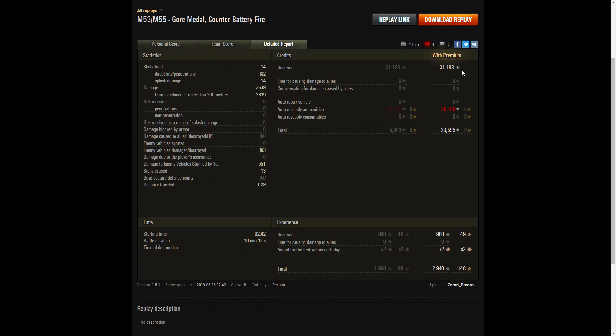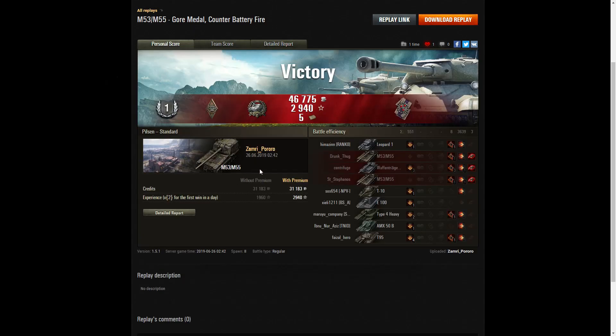On a premium account he earned 31,183 credits and after ammunition resupply took away 20,595 credits. The replay seems to be hiding some credits in between because the numbers don't quite add up. He received 980 XP, times 2 for the first victory, taking away 2,940 — and again the replay figures don't fully match. So congratulations on your Gore's Medal and Counter Battery, Zamri. If you enjoyed that replay please give this video a like and subscribe to our channel — we get great replays like this all the time and we'd hate for you to miss out. Thanks for watching.